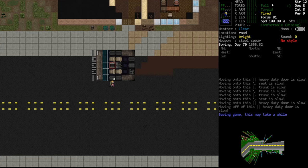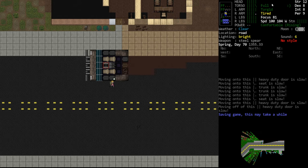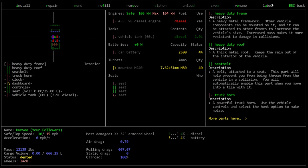Hello internet, welcome back to Cataclysm, our tutorial series. In this episode we're going to continue doing some vehicle work. Last episode we talked about vehicles specifically. For us to drive this vehicle there are two main things I need: number one, we're going to need more diesel fuel, and number two, we're going to need tires.